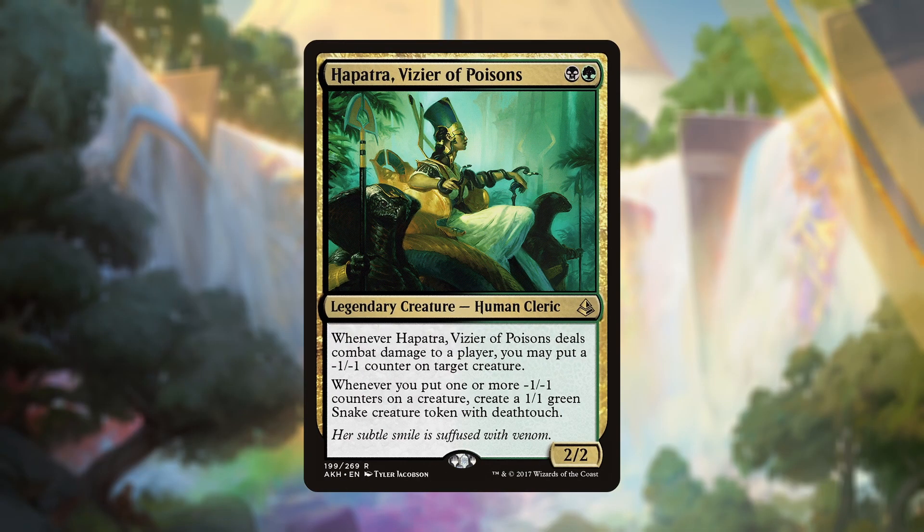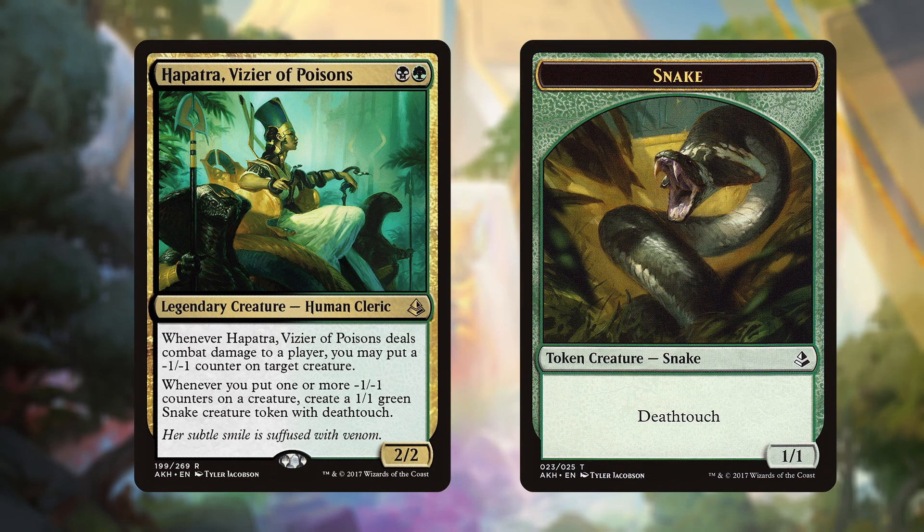Hapatra is a 2/2 legendary creature human cleric that only costs a black and a green. She reads: whenever Hapatra, Vizier of Poisons deals combat damage to a player, you may put a minus one minus one counter on target creature, and whenever you put one or more minus one minus one counters on a creature, create a 1/1 green snake creature token with deathtouch.